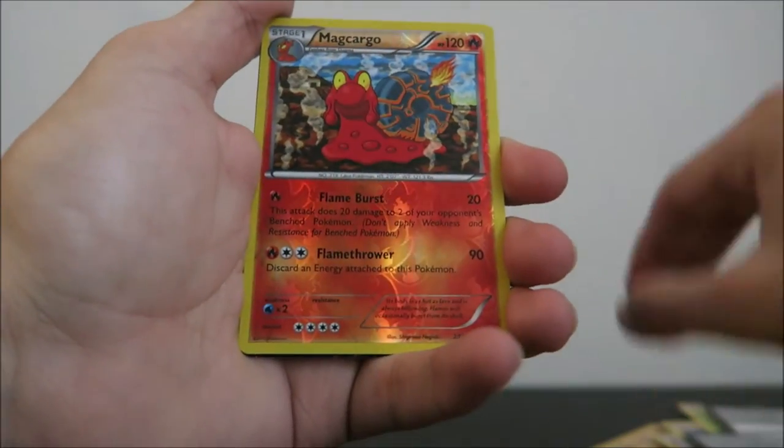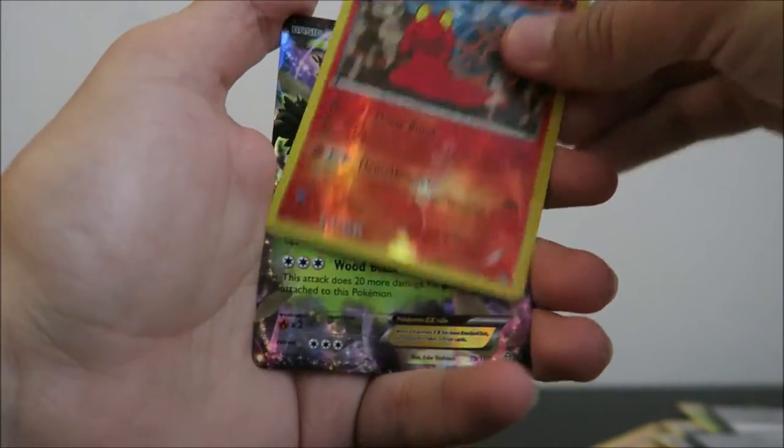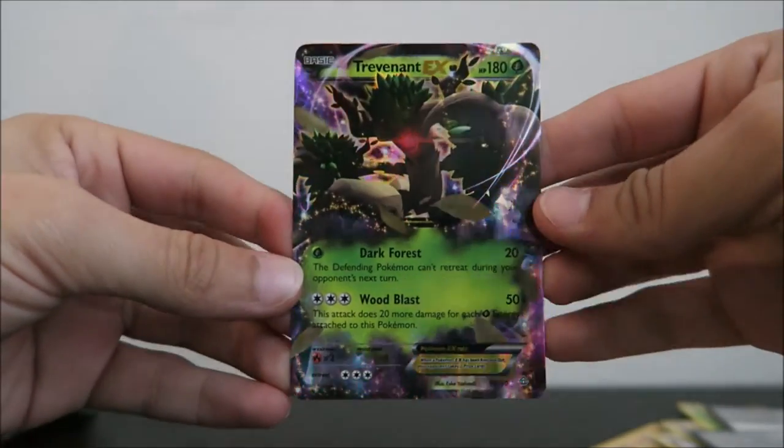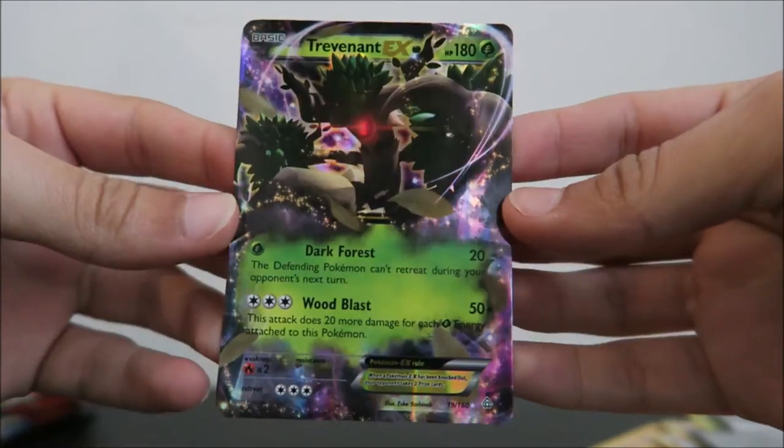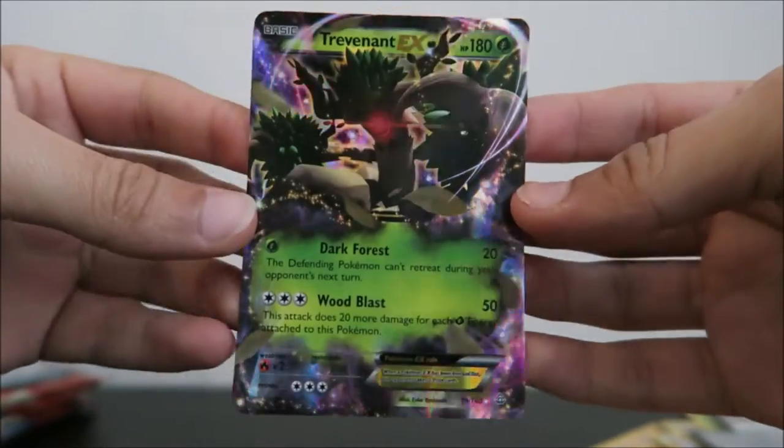Reverse Holo of a Magcargo, and the rare is a Trevant EX. Nice! It has been a real long time since I got an EX, so very, very exciting. Whoever gets that pack, lucky you.